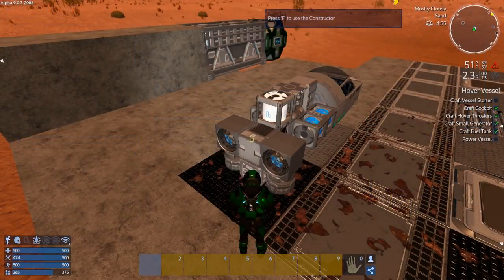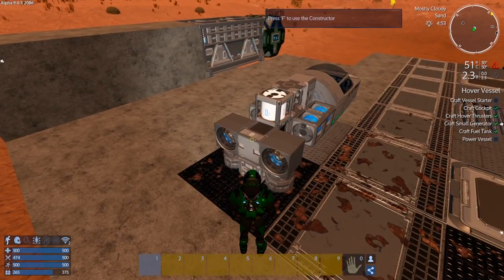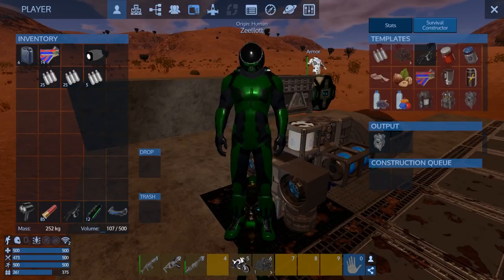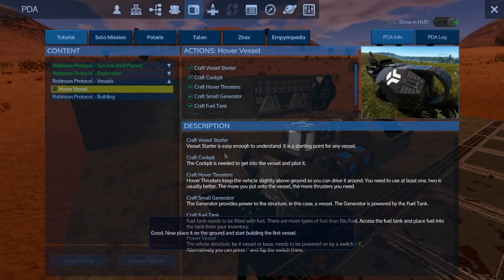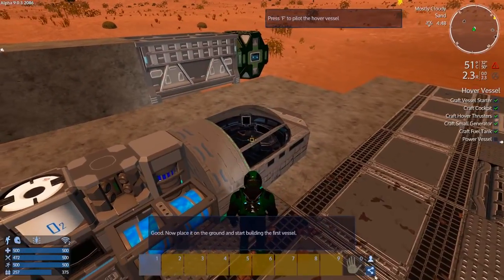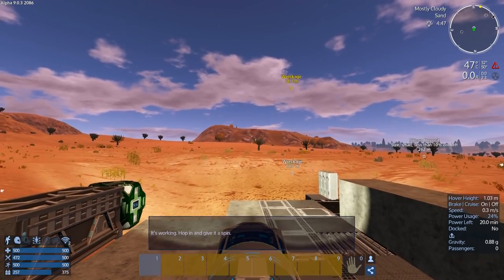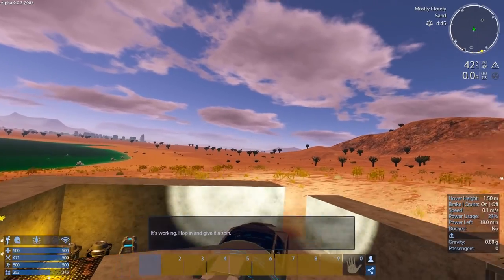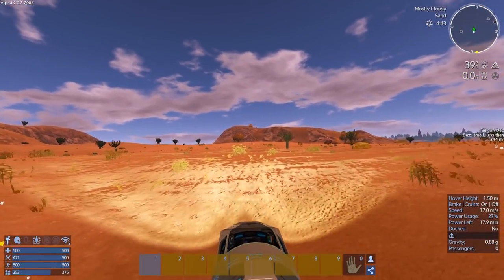Let's turn this puppy on. I did craft the vessel starter - why didn't it give me credit? It didn't give me credit for that. Okay, let's give ourselves credit for that, then we'll power this up. We'll let the cockpit cool down a bit. Raise it up - and we've got 19 minutes of power. That's it. Wow.